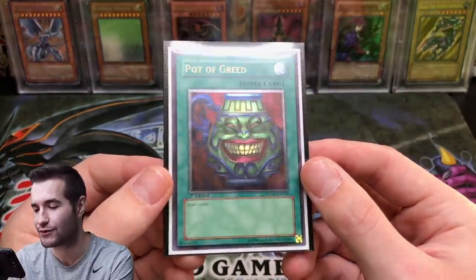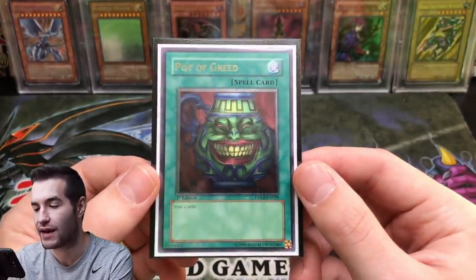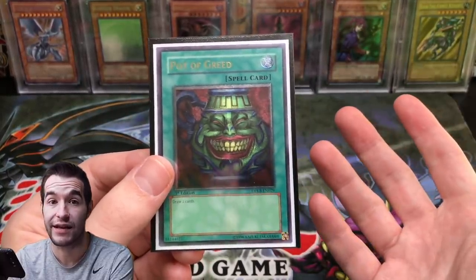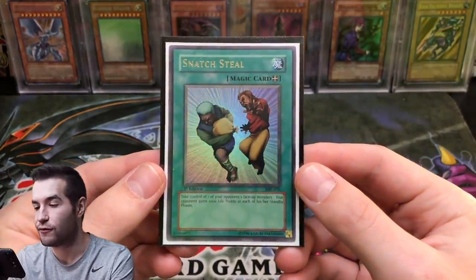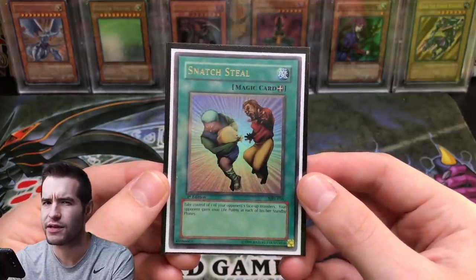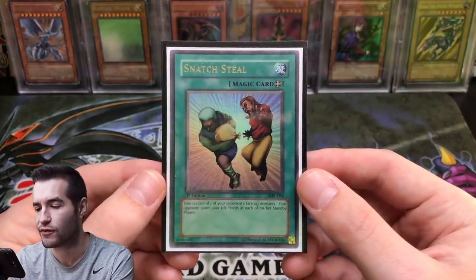Next is Pot of Greed — I like the super rare version, I think it's underrated and looks really nice. Now we have first edition Duelist Pack Kaiba but the ultimate rare looks really good. There are a lot of options — first edition LOB as well. I kind of like this version in my deck right now. Then Snatch Steal, first edition from Magic Ruler — I can't think of anything better so I think this is the best version.